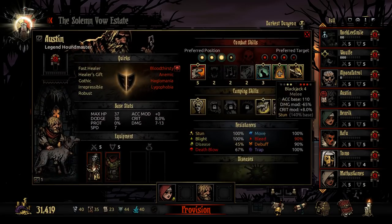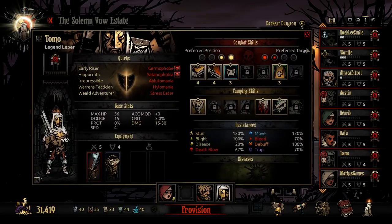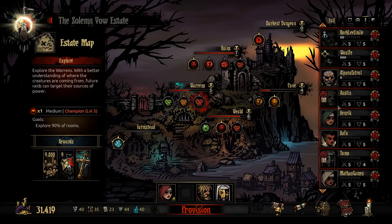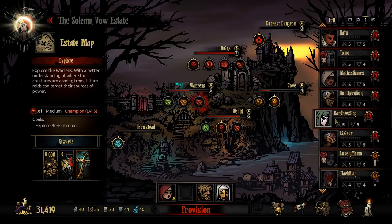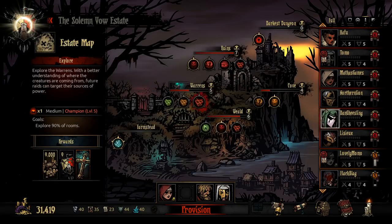Austin, position two is your favorite. We can send Tomo in position one. And then position three — Robert works, Daniel works. You know what? Let's get redemption for our Daniel mistakes.